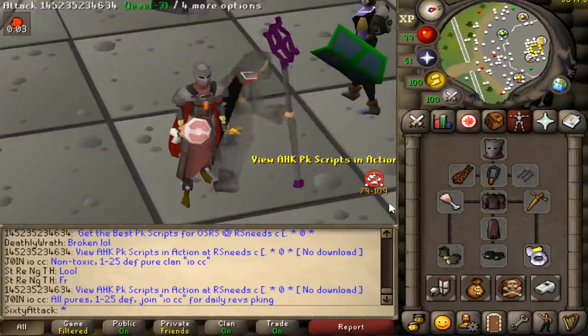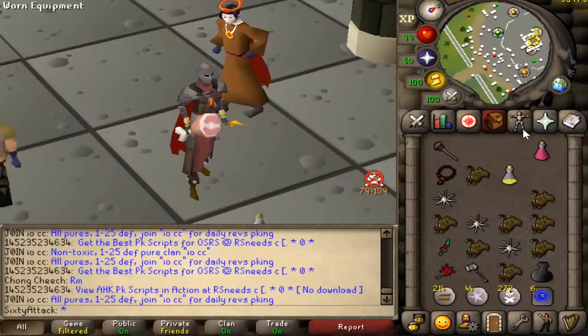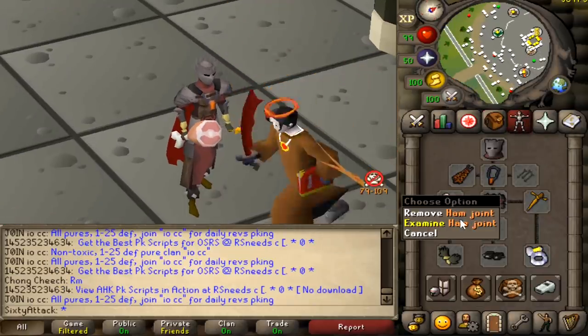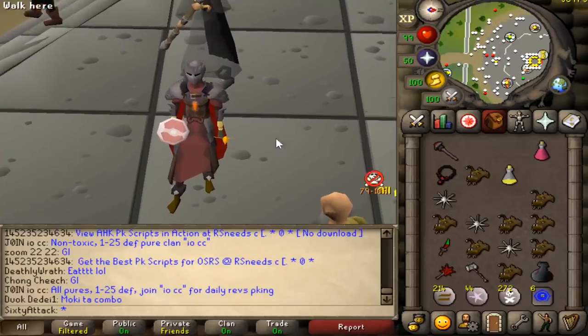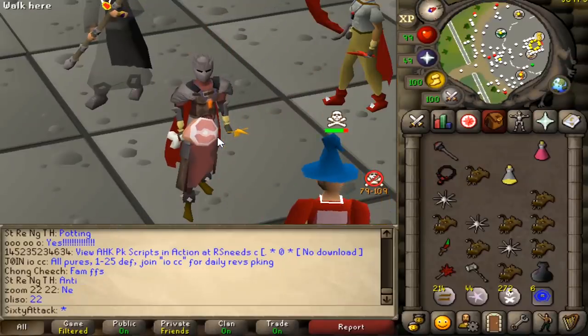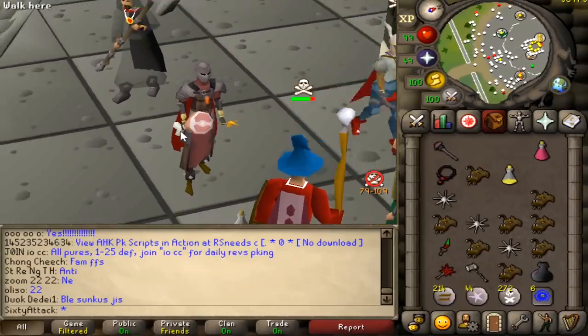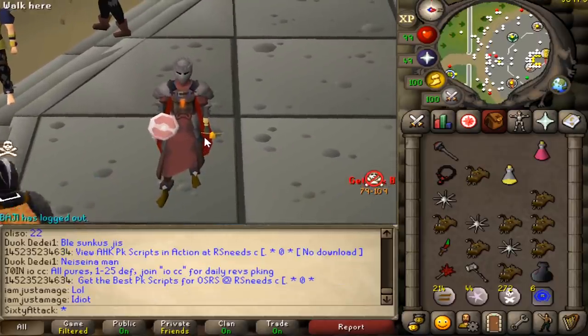Alright lads, we're going to call it a day there. Hope you enjoyed the video. Overall this thing was pretty useless against the higher levels just because of its crappy accuracy, but whenever I versed pures or just got lucky with their hits this thing did some work. Also remember if you want to win 180 mil — a Grazi rapier — all you have to do is like, subscribe, leave a comment down below with your RuneScape username and what you enjoyed most about this video, and then we will be picking a lucky winner.